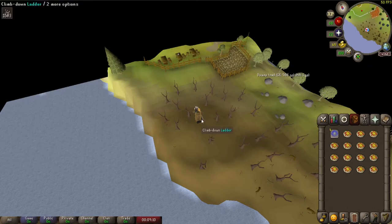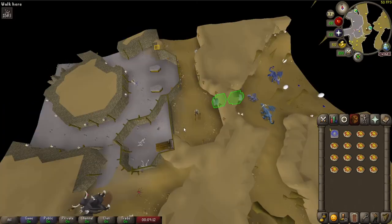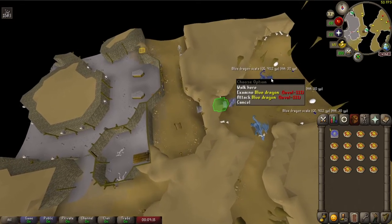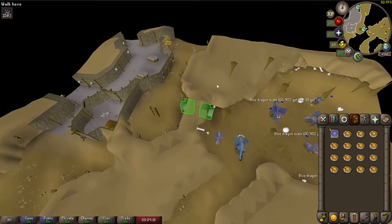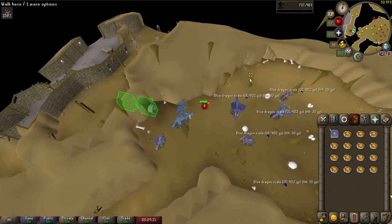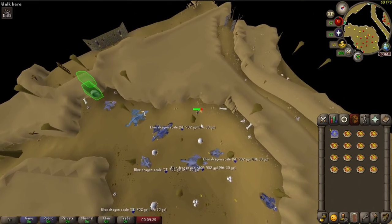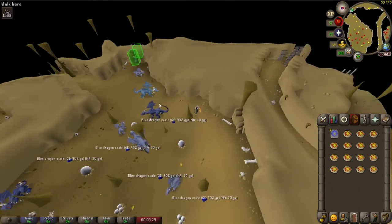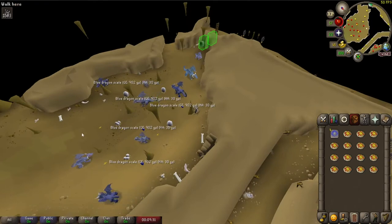Here we are back at Taverly dungeon — just got to go down this ladder and squeeze through that pipe. Getting agility up is something we'd have to do anyway at some point, so it's nice to have it to get through this pipe. However, it's not as rewarding after spending so many hours getting a skill up just to do one task.